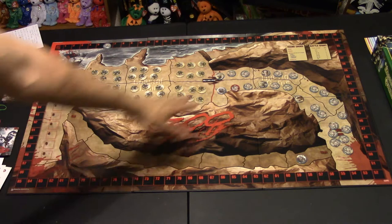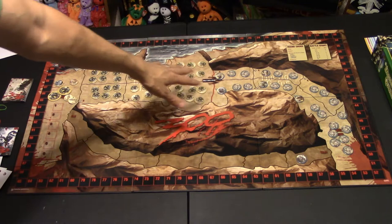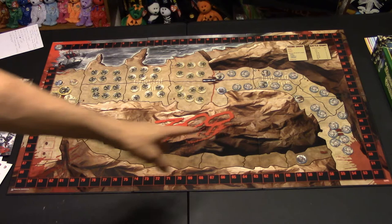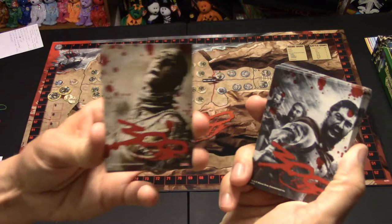The game gives you instructions on how to set things up. This is the Persian army here, and these are the Spartans guarding the hot gates over here. As the Spartans, you're trying to get up to 100 glory. You have this little glory tracker that you start off at zero, and you're trying to get it all the way to 100 at the end of six rounds.